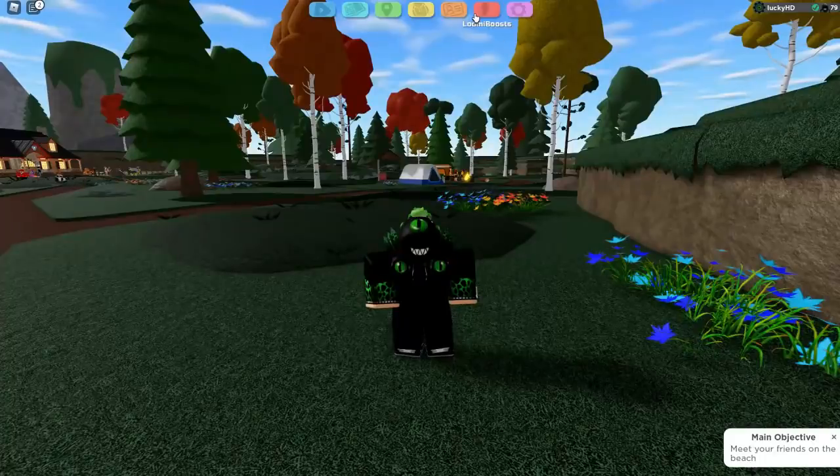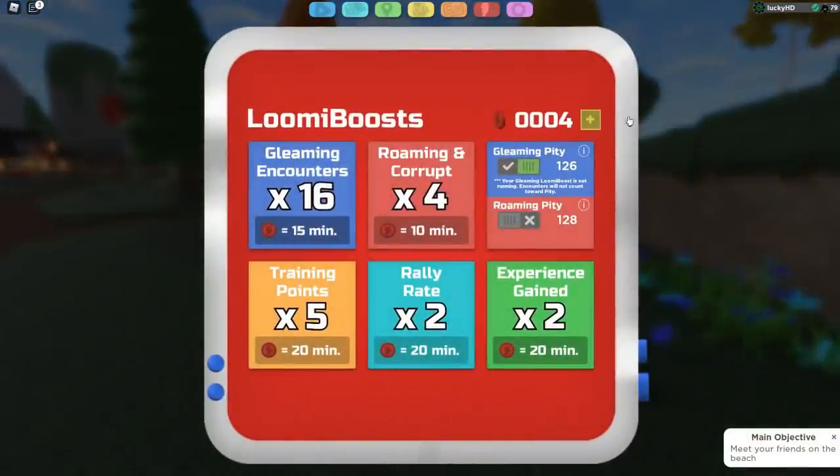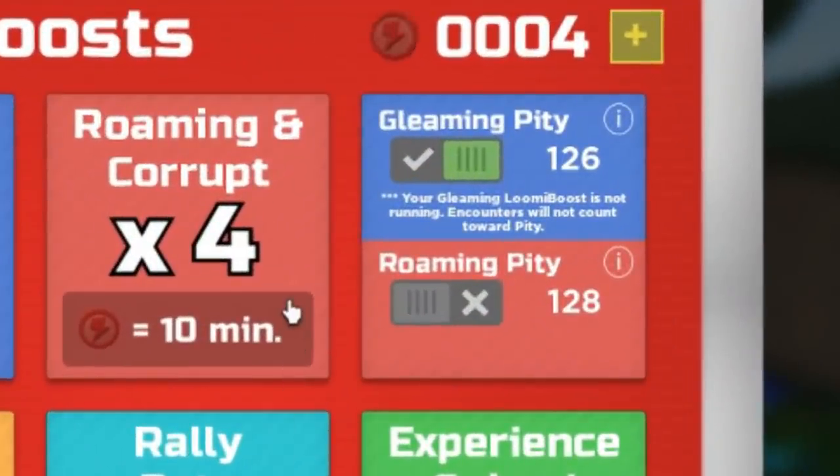So how does this entire thing work? Well, let's go over it. To locate this new system, go up to your Lumion Boost tab right here, click on it, and then you're going to see this right here. There is going to be a lot of reading-based stuff in this video that I have to explain, so if you want to understand how this works, you just have to sit through it.